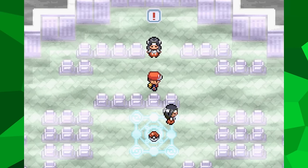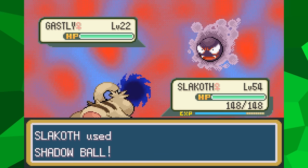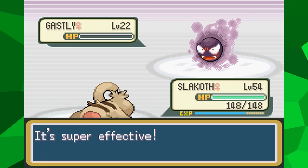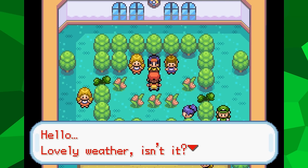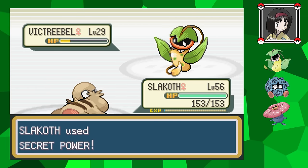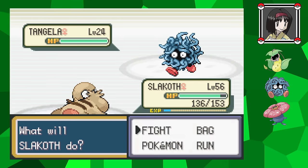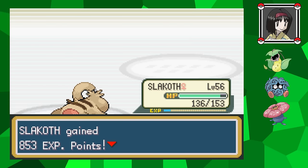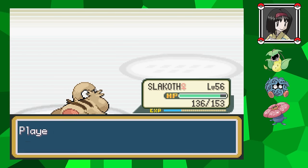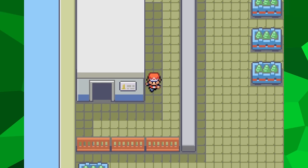I return to the Pokemon Tower to attempt the rival battle again. Now that I'm a higher level I stand a better chance, but his Pokemon can still be pretty disruptive. However, I managed to win. The rest of the tower is incredibly easy - because I have a Ghost-type move, I can easily one-shot every single Pokemon that gets in the way, so getting to Mr. Fuji at the top doesn't take long. I finally head to the fourth gym to battle Erika. I give Slakoth the Citrus Berry, though that ends up being unnecessary because I get lucky with all of her status moves missing me.